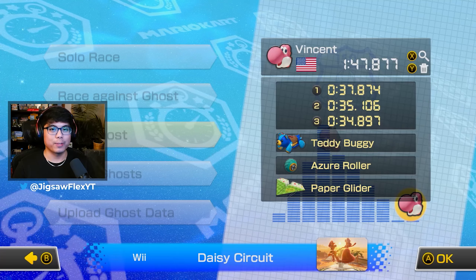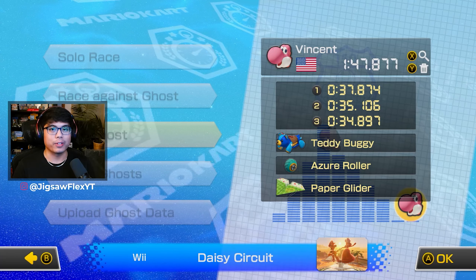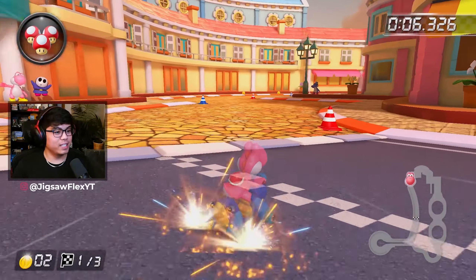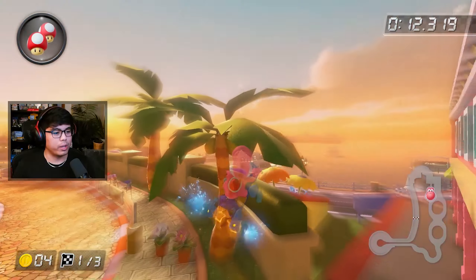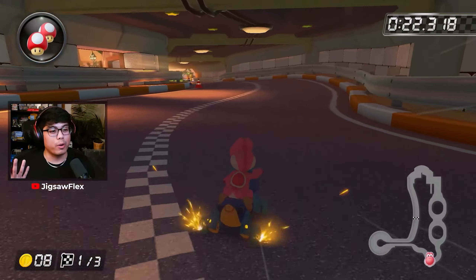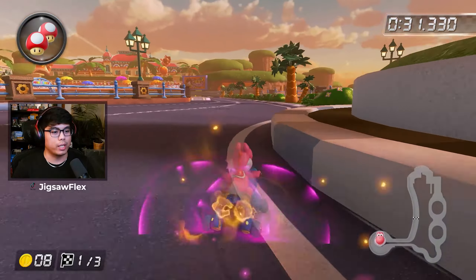Someone different this time — Vincent, another Yoshi but pink teddy buggy, azure roller, paper glider — 147.877 on Wii Daisy Circuit. I'm quite surprised we're not seeing speed characters; it seems like it's mostly the meta character, Yoshi. Snaking for mini turbos, collecting two coins in the beginning. They start drifting through the shortcut, then get a super mini turbo or UMT off of that ramp — it's apparently faster to release your drift off the ramp instead of tricking.